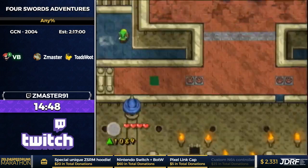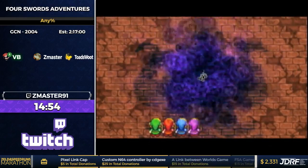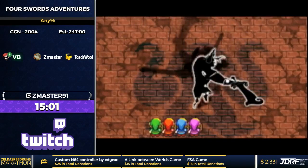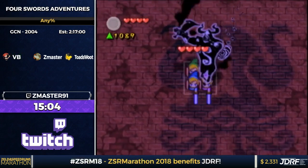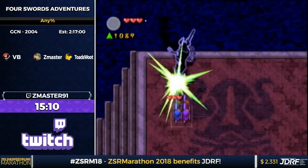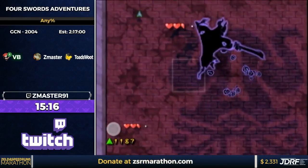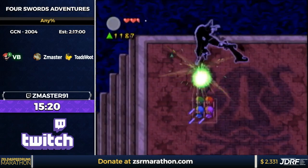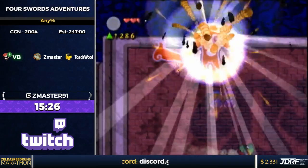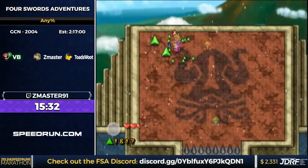Here's a trick called jump storage that's really easy. You hold the links' swords while jumping off a ledge and their jump gets stored until you screen transition back onto the main screen, then they jump up to the very top. Phantom Ganon 1 is a pretty interesting fight. We do specific damage amounts because he only gets up once you deal a certain amount — we need to damage him in a specific way to get a two-cycle.